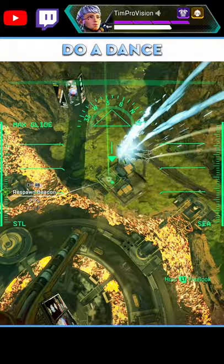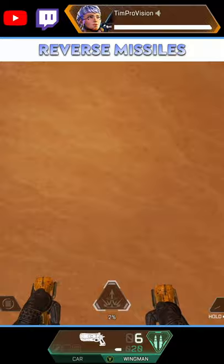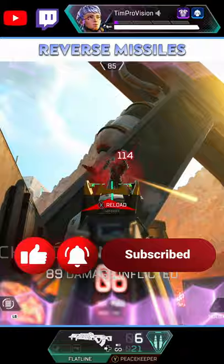Did you know you can actually shoot your missiles backwards to hit chasing enemies? This is done by doing a slide jump and then using the ability while looking down at the ground. Timing is critical as the rockets need to go off just after you are jumping. I find it best to hit the tactical and then go into the crouch slide and jump, so the rockets go off just as I am jumping.